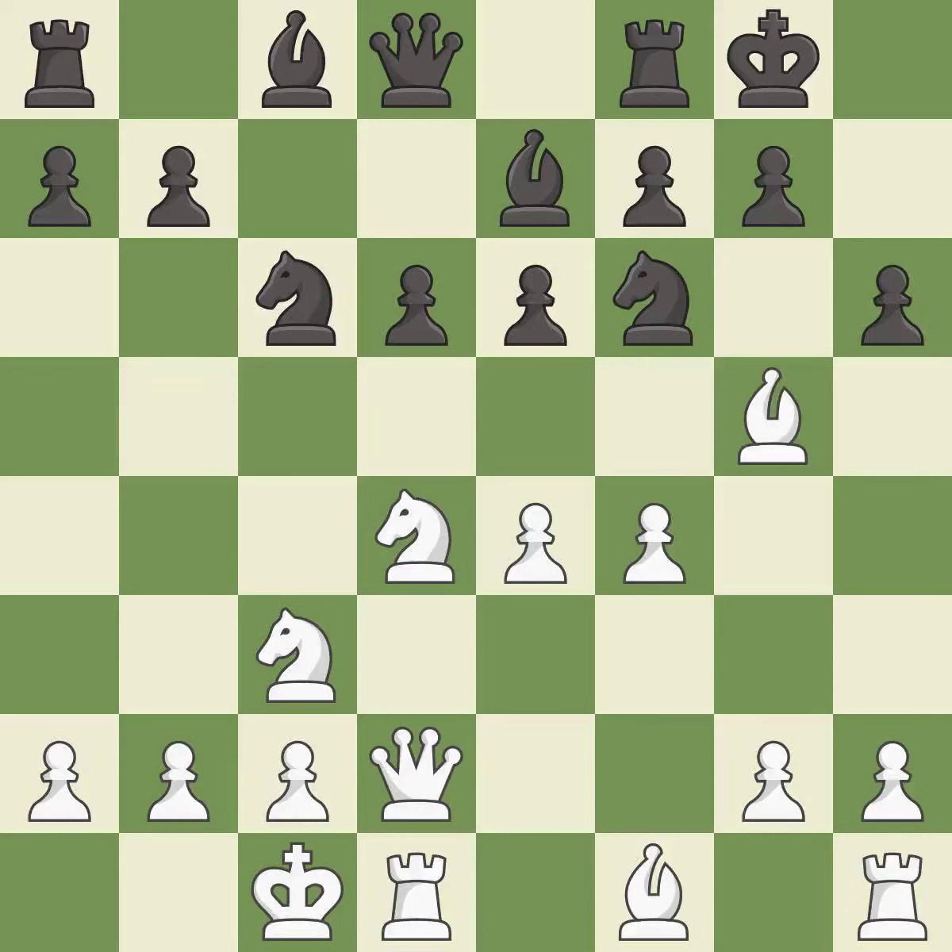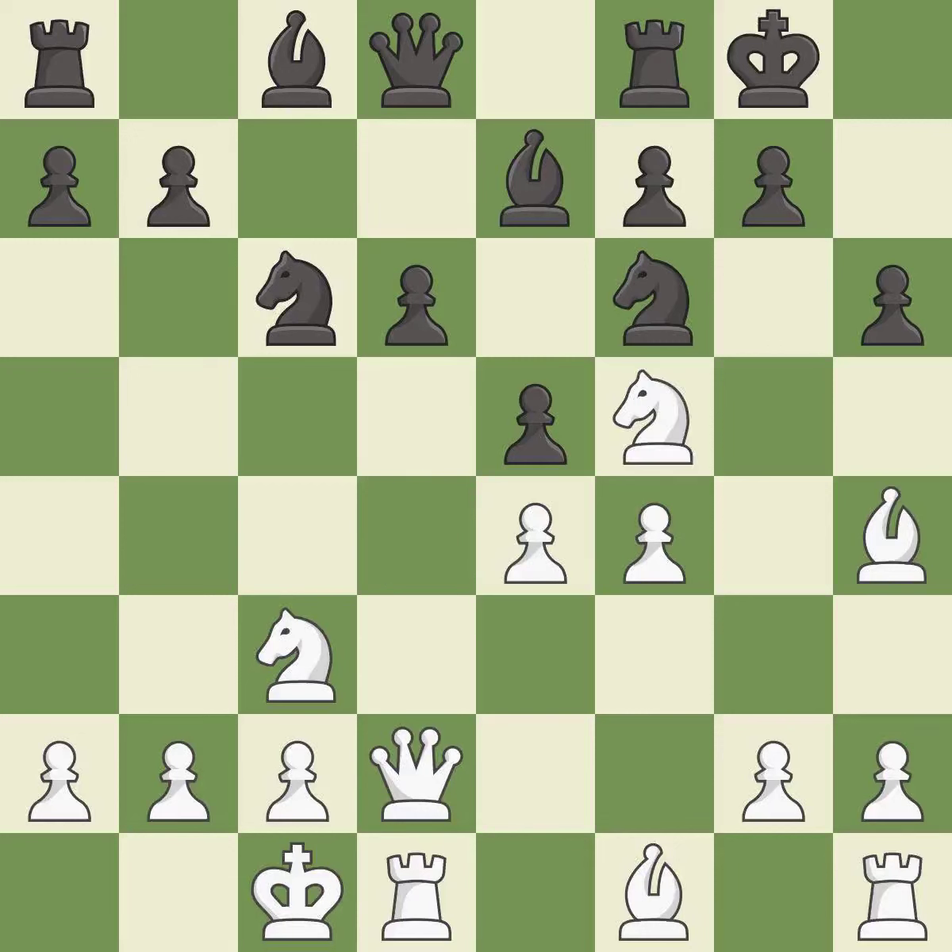H6 attacks the bishop and gives the king a flight square. Bh4 retreats the bishop to a safe square. E5 attacks the knight on d4 and the pawn on f4, moving the knight to safety.